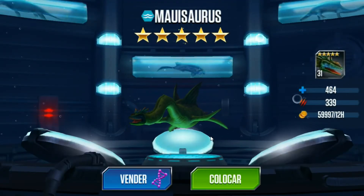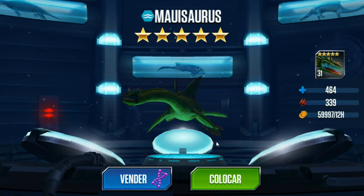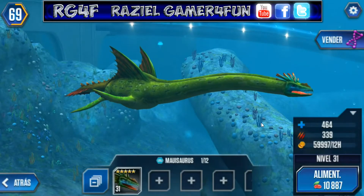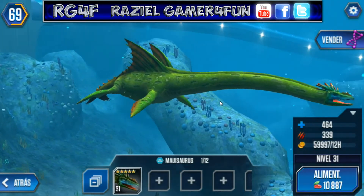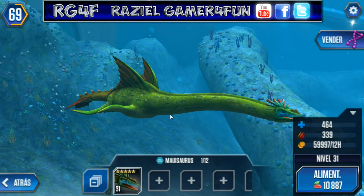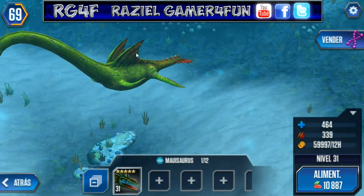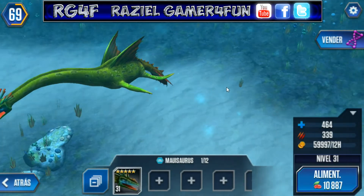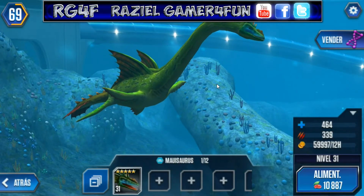Okay guys, this is the level 40 design of Mayusaurus. Look at her — it has an amazing design, it's simple I think, but it's good. That too — nice, nice. It's nice.